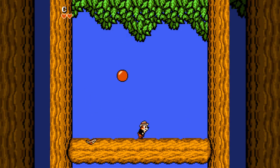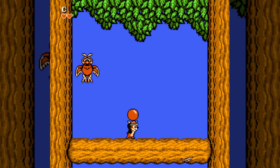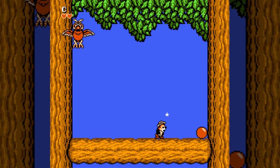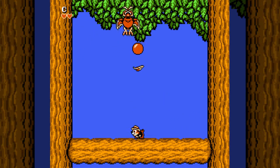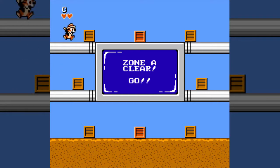If an enemy touches the box while you're hiding, they take damage but you lose the box. The second boss is an owl which flies left to right dropping feathers and occasionally diving at you. If you are very good with your inputs, you can pick the balls you throw right back up and throw them again — that's actually how speedrunners beat bosses so quickly.